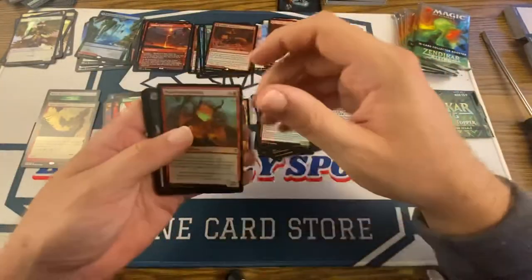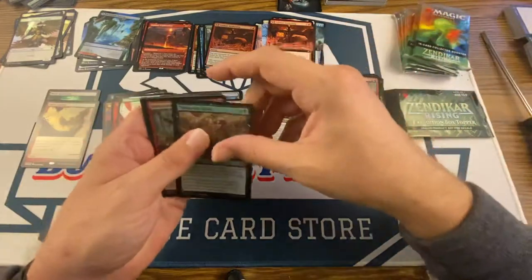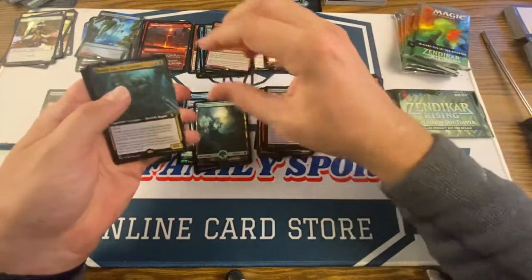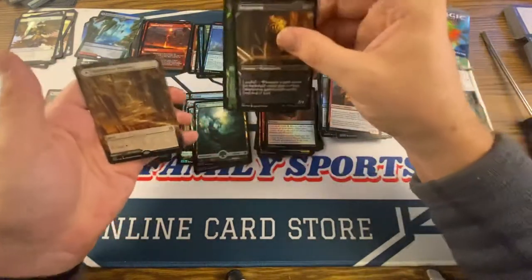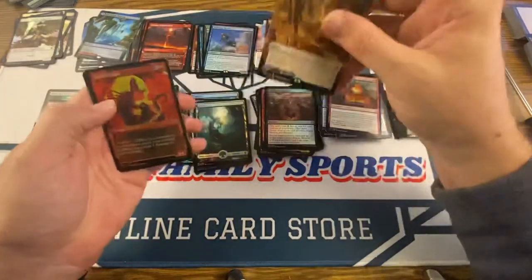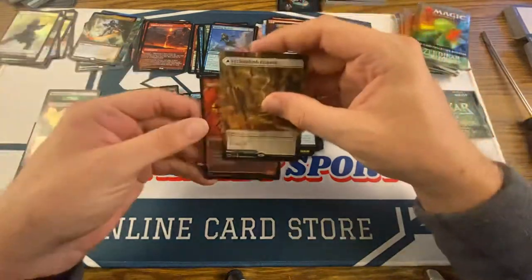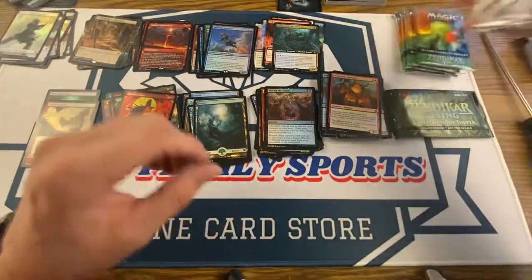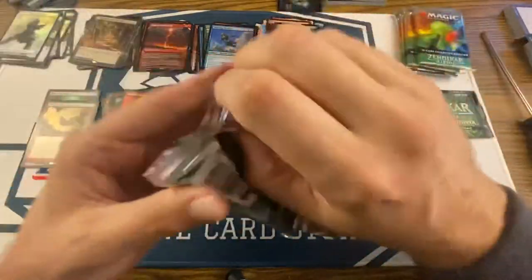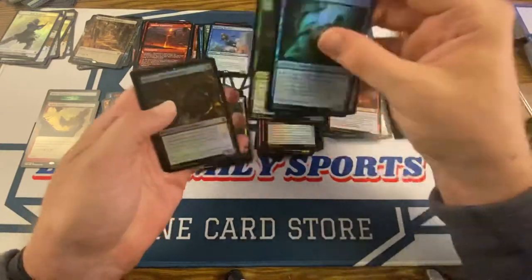Now the left side. There's a Goblin Construct, Thwart the Grave, Shadowskull Minotaur, a Forest, Xerath San the Trickster, Thieving Skydiver, Dreadworm, and a Bright Climb Pathway. Spitfire Lagak, and then there's Kaza Royal Chaser — so that's like four already. Will we get at least one more? Remember, it's a 17% chance, roughly one in five and a half packs.